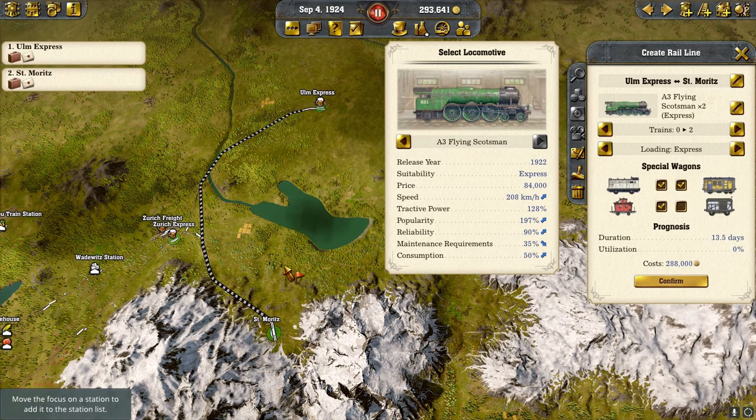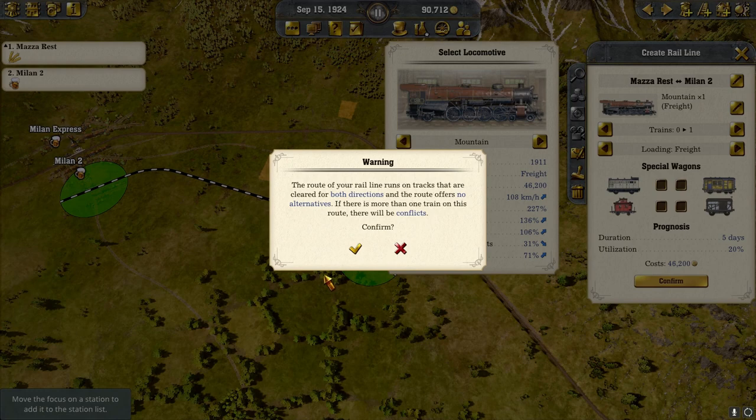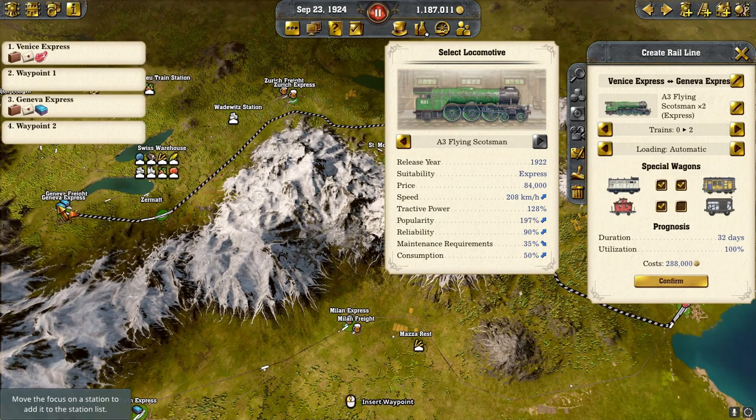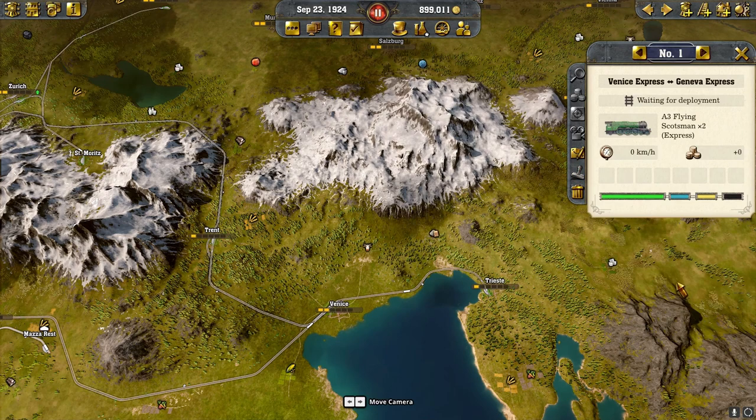We'll put two trains and their wagons on that — there's a connection bonus. We bought some grain and we're bringing it into Milan. We bought this area and are now bringing in the train from Venice to Trent — two of them with their wagons. Going ahead and putting two trains on our Venice to Geneva line, bypassing Trent and Zurich — that should help us get one of our tasks.